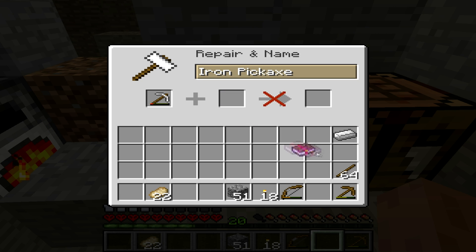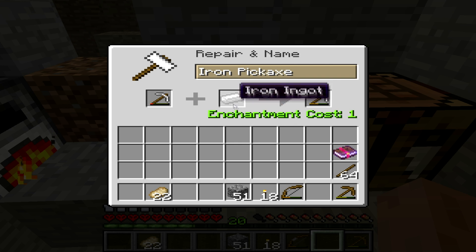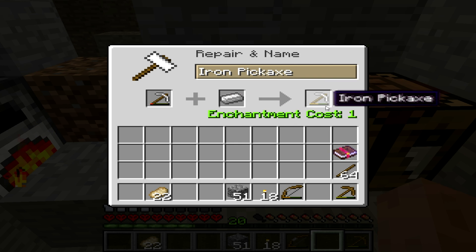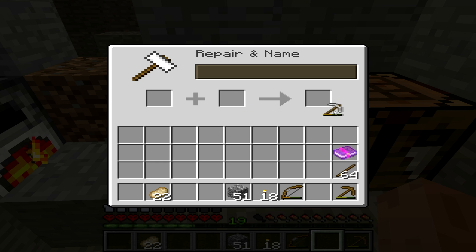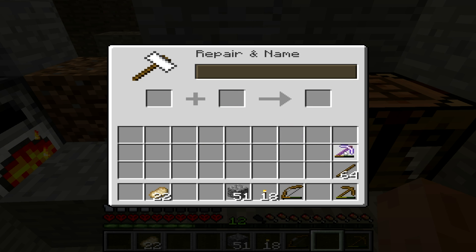It tells you how much it costs to put it on, but because that's nearly broken I'm not actually going to — actually, you see, that repairs it a little bit. I'm going to do that and put a book of enchantment on, and there we go — I've got an iron pickaxe Fortune 2. This is just for books and for repairing.